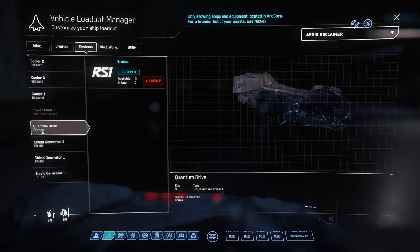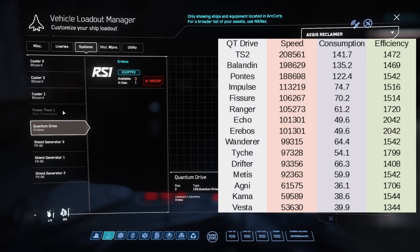The quantum drive, though - that is the one thing you want to change. The stock drive is so slow on this ship. As you can see by the list I've included, the TS2 is the fastest drive, but it is not the most efficient.